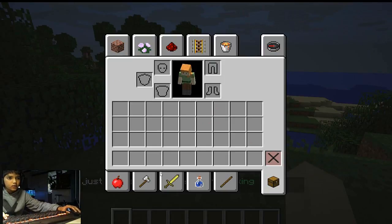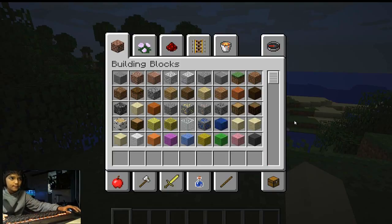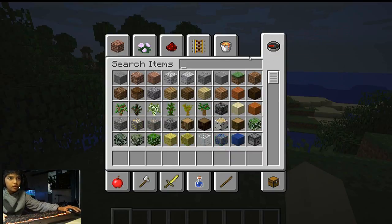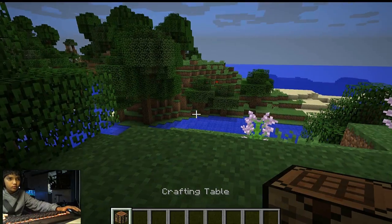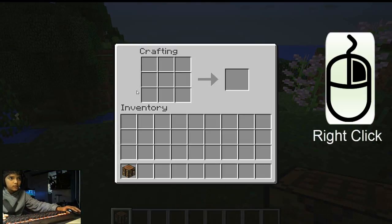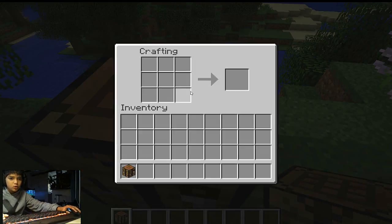Now I'm going to make a sword, so I get some oak wood here. Now search up 'crafting table' — if you want to make a crafting table you need four oak wood planks. Here I've got a crafting table. I place it over here — this is called a crafting table, and it's a three-by-three grid so you can make more complicated items.